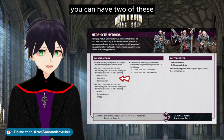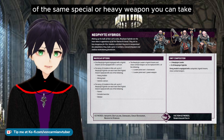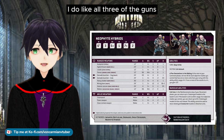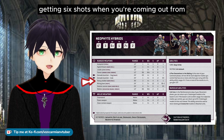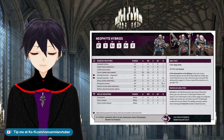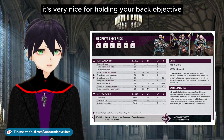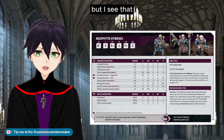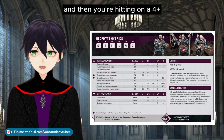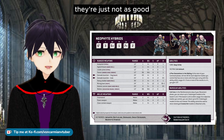Heavy weapons are quite good choices all round. For every 10 models in the squad you can have two, and you can double or quadruple up — unlike Imperial Guard, there's no limit on how many of the same heavy weapon you can take. The heavy stubber gets six shots at half range hitting on a four plus, with either three or six shots, and strength four stands out when most of your guns are strength three. The mining laser is like a lascannon at half range — staying still triggers the heavy keyword for hitting on a four plus rather than five plus.